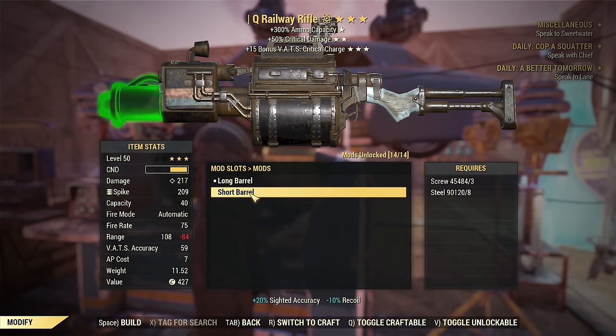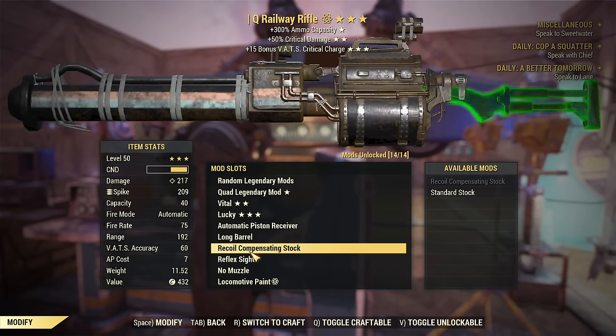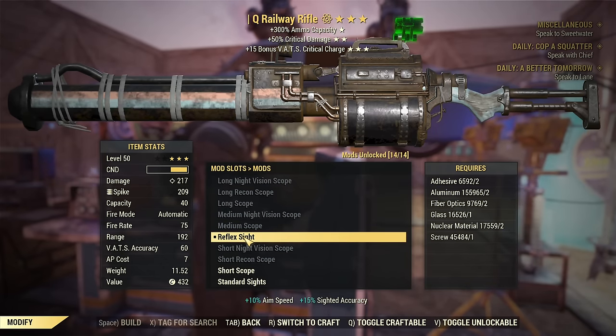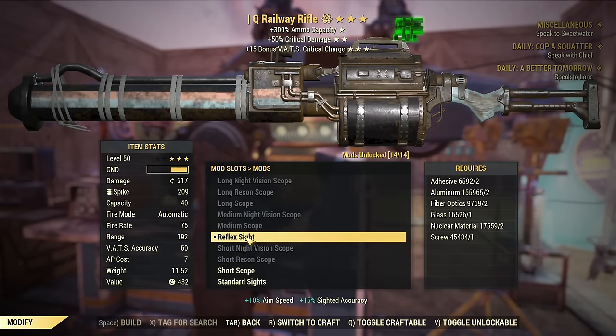Then there is the barrel — short barrel or long. The only use case for a short barrel is if you want to try to fire it without VATS. This is a VATS-dedicated weapon, almost impossible to use without VATS. It is kind of possible with the short barrel, but it becomes a short-range weapon and hard to control. The recoil-compensating stock is the way to go. Reflex sight is recommended to reduce your AP cost — other sights will increase it. AP cost of the Railway is generally very low, and you can easily get away without a third star to reduce AP cost.